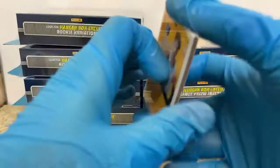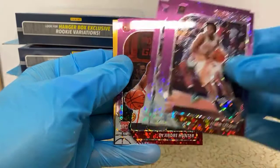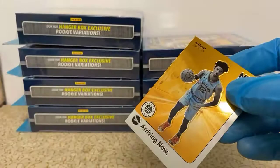Looks like we might get some rookies here as well. Jalen Lecque for the Suns. Nice Tyler Hero Purple Disco. Jalen McDaniels and DeAndre Hunter — so four rookies in a row — and a Ja Morant arriving now, so that's a good box to get it started for sure.